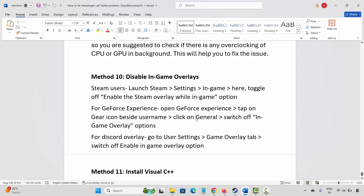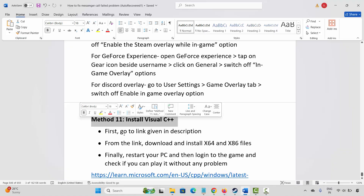For GeForce Experience users, open GeForce Experience, tap the gear icon beside your username, click on General, and switch off the in-game overlay option. For Discord, go to User Settings, then the Game Overlay tab, and switch off the 'Enable in-game overlay' option.